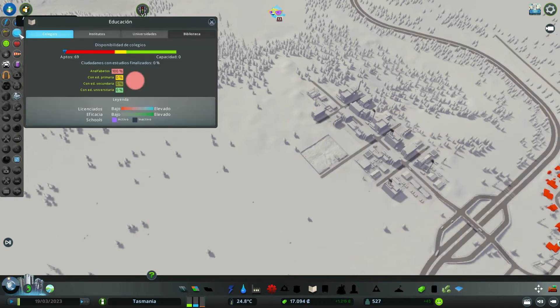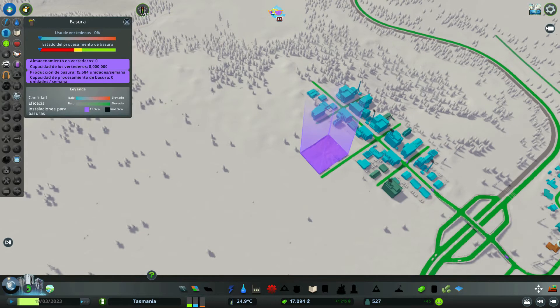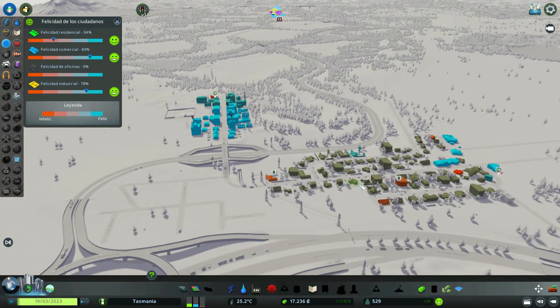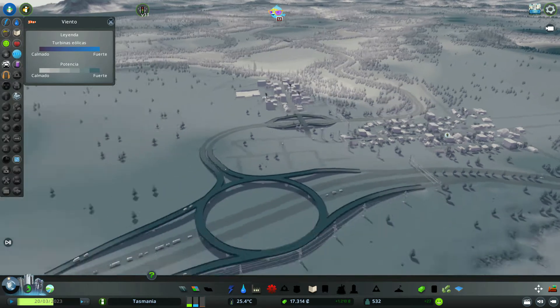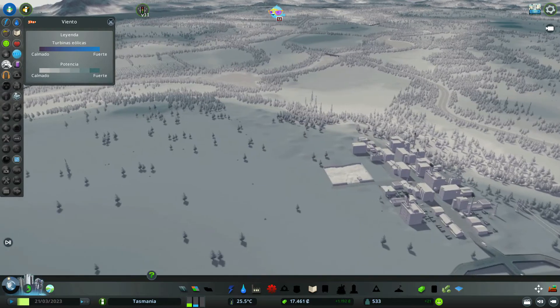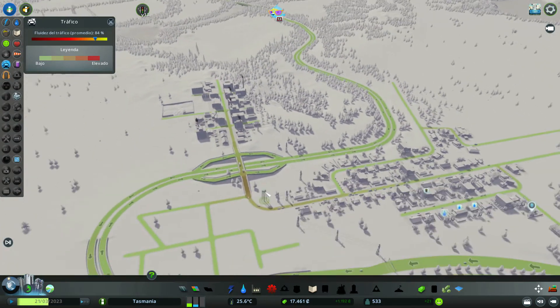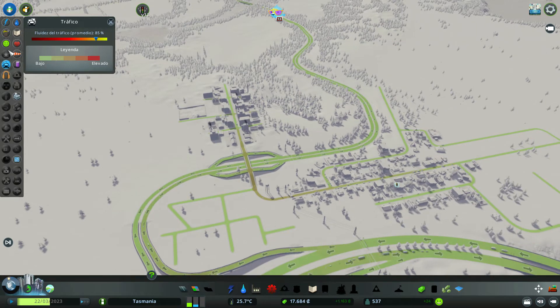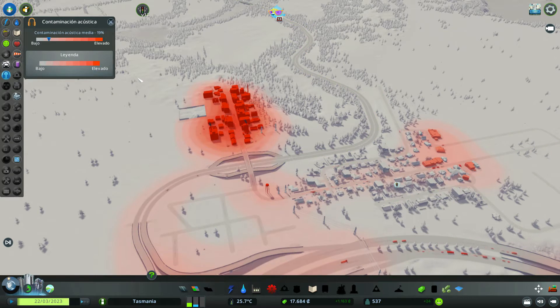Aquí vemos varias cosas: la educación, la basura, la felicidad general de los ciudadanos que es un poco regular, es normal, acabamos de empezar la ciudad, no tenemos servicios. Esto es el viento, que nos sirve fundamentalmente para ver el tema de las turbinas eólicas. El tráfico es muy fluido, aunque Cities Skylines nos da un tráfico del 84% cuando hay cuatro coches en la ciudad. Y la contaminación acústica, tanto por el tráfico como por los edificios comerciales e industriales.